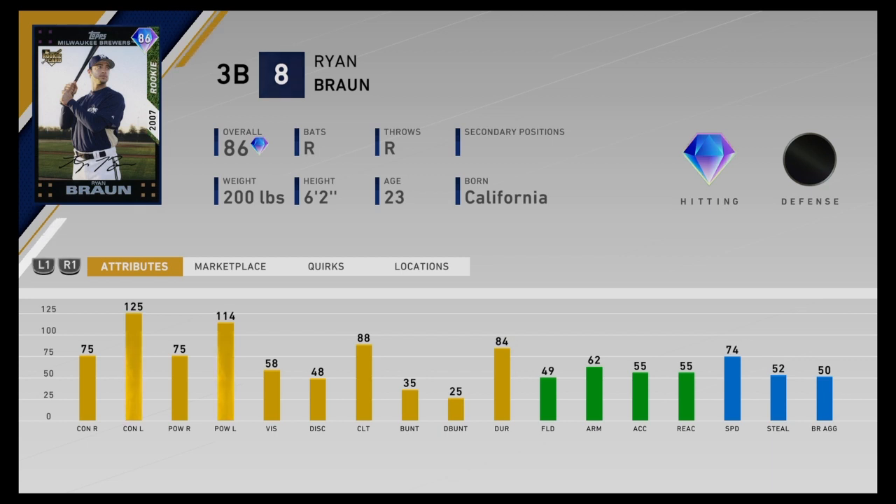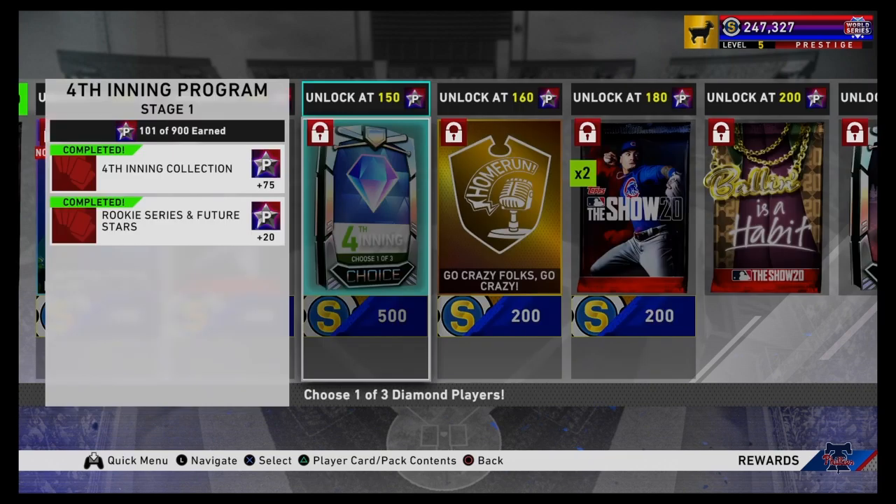And we've got the Ryan Braun, 86 overall, rookie from 2007. He has 125 contact and 114 power versus left. So I would definitely recommend him as a pinch hitter versus lefties on your bench. I know he'll probably end up being on my bench — very good bench bat. Probably wouldn't put him in the starting lineup, but oh well.